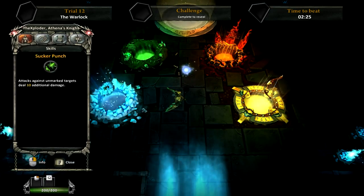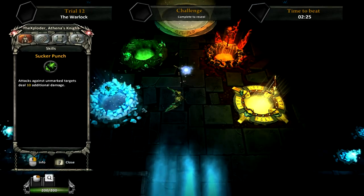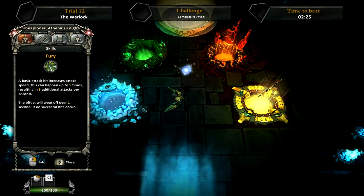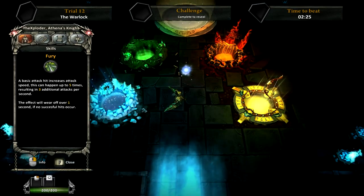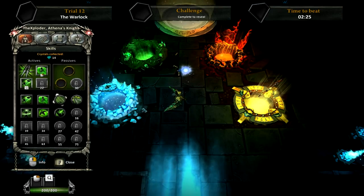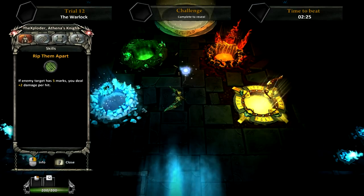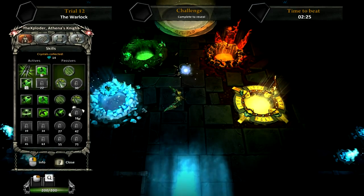As for passives, let's see what we have. Sucker Punch - attacks against unmarked targets deal 10 additional damage. Doesn't look too bad. Basic attack hit increases attack speed - this can happen up to 5 times, resulting in 3 additional attacks per turn. That's pretty cool. And Rip Them Apart - if enemy target has 5 marks, you deal 2 damage. We can do this, let's do that.